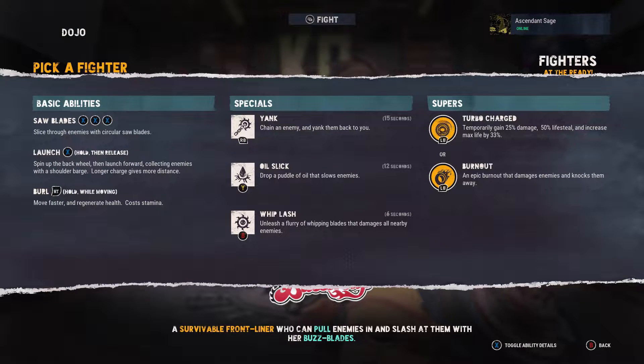One of her secret attacks is Launch — press X and hold, then release to spin up the back wheel and launch forward, collecting enemies with a shoulder barge. A longer charge gives more distance. Her Barrel Roll is RT — press and hold while moving to move faster and regenerate health, but it costs stamina. Instead of an evade, this is basically her way of getting around and getting out of trouble. Her specials are Yank, which chains an enemy and yanks them back to you, and Oil Slick, which drops a puddle of oil that slows enemies.